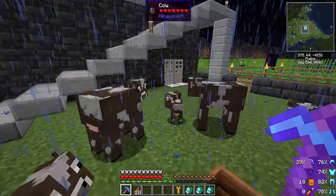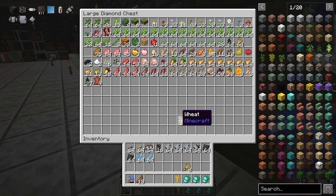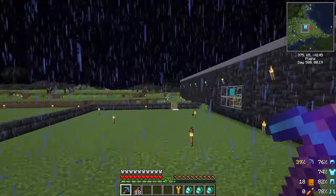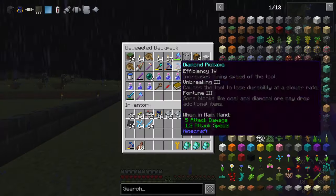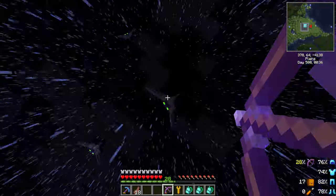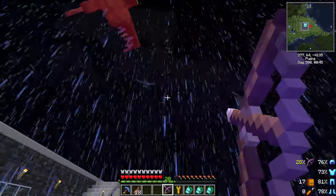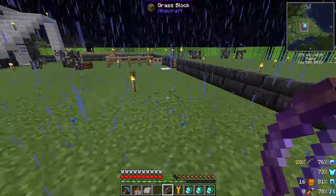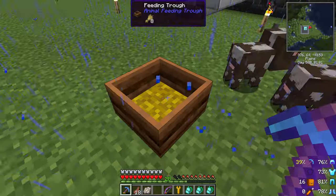So this one is a feeding trough and basically you put feed in here. It's probably more efficient than doing it manually because they go in like crazy. I put aid in here and it's already gone through a stack. The thing is this isn't a closed gate, they can walk through here and they tend to do that over time. They'll eat it out of here and then they'll automatically breed, which is really cool.